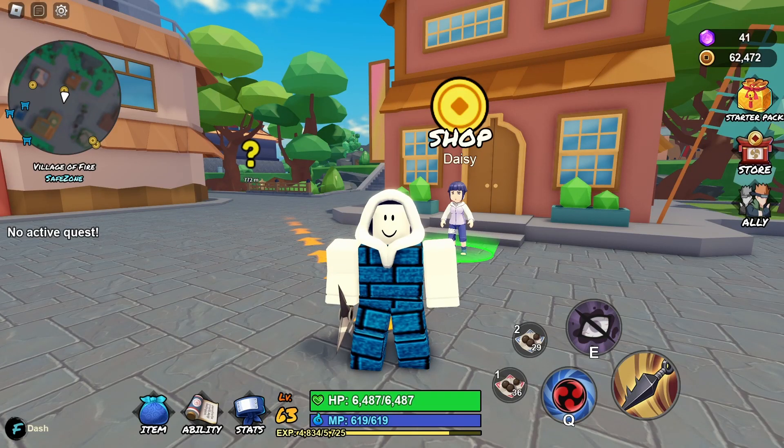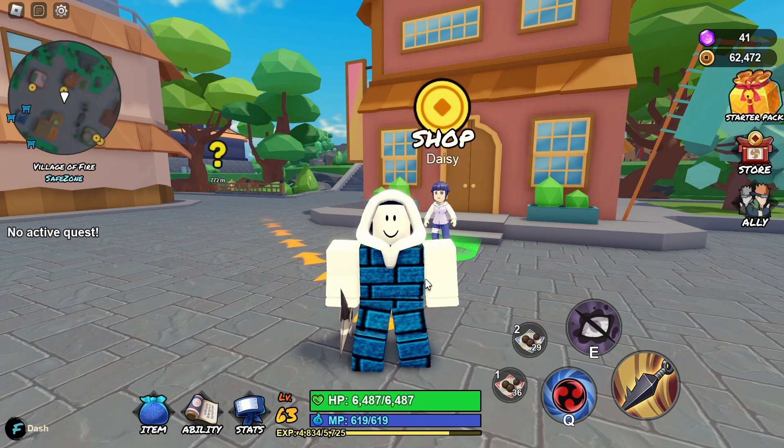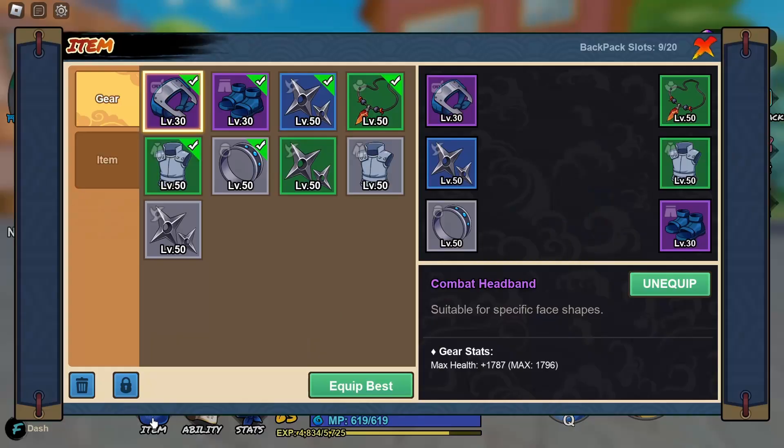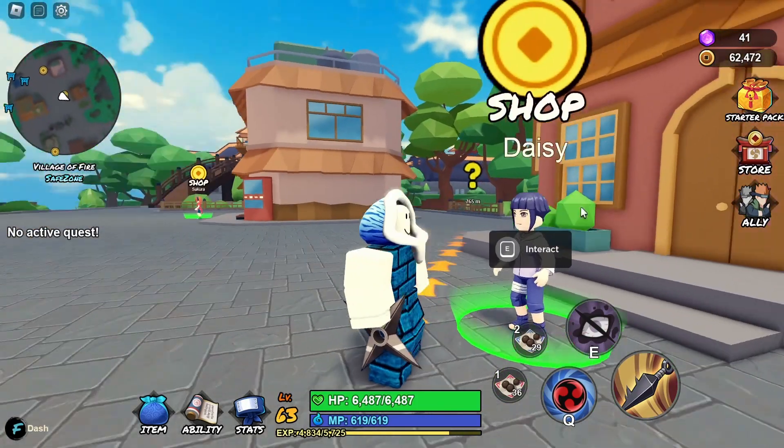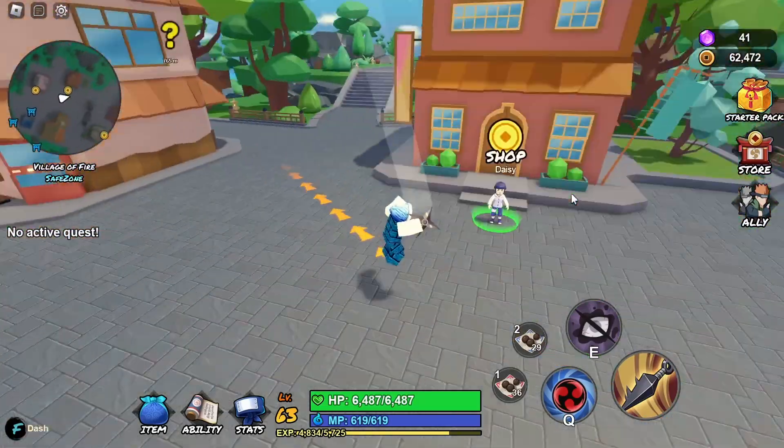Hello everyone, welcome to another NinjaLand video. I'm going to talk about the uncommon shuriken. To get it is pretty easy — all you need to do is go to this NPC here, Daisy. There you go, there you see it right here.